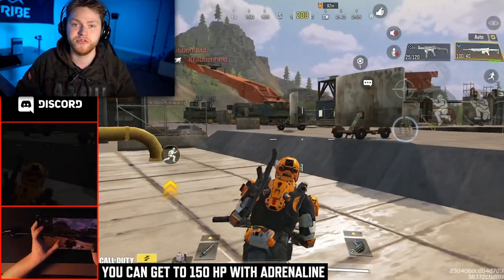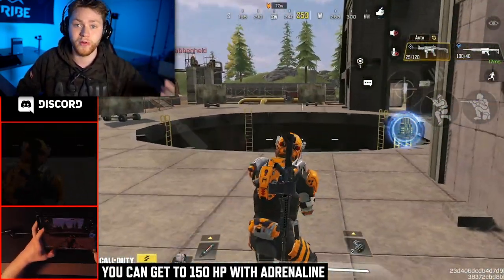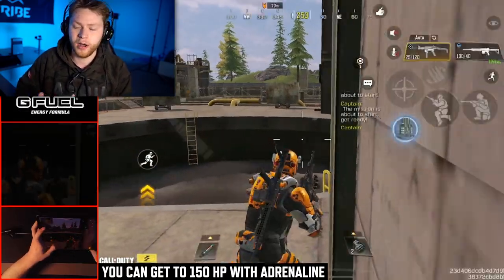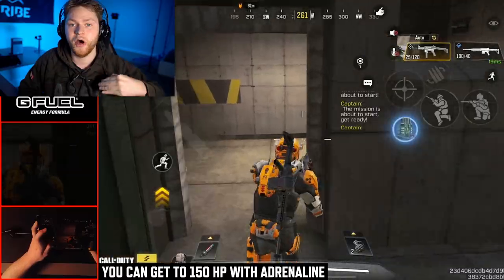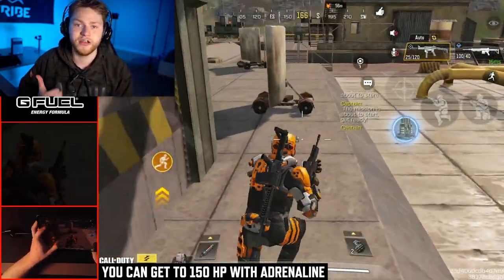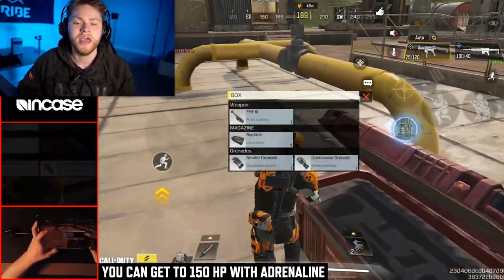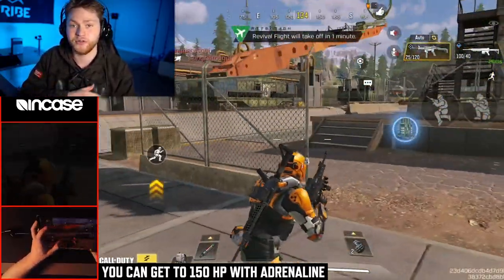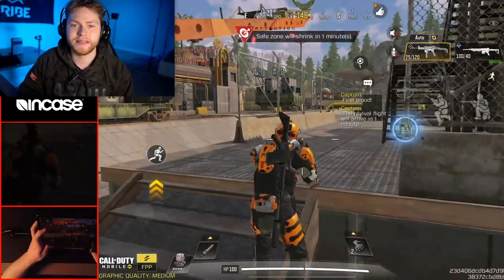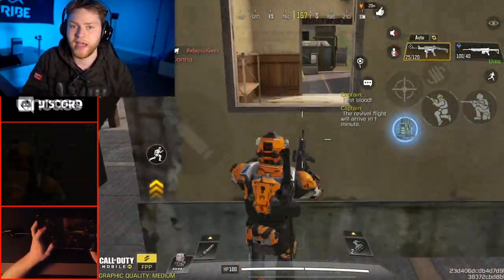If a gun shoots you and does more than 100 damage, you will die or get knocked if you are on a team. You start with 100 HP and you can actually go up to 150 HP if you get an adrenaline shot, which we'll talk about more soon. It's just a rare item you can find on the ground, and you can only use it to get up to 150 HP.